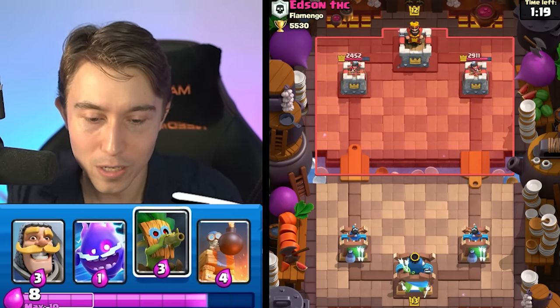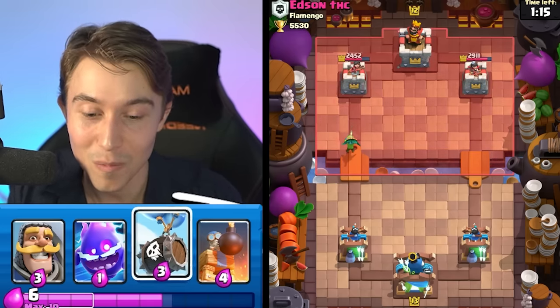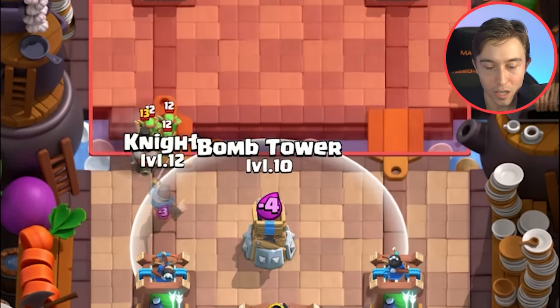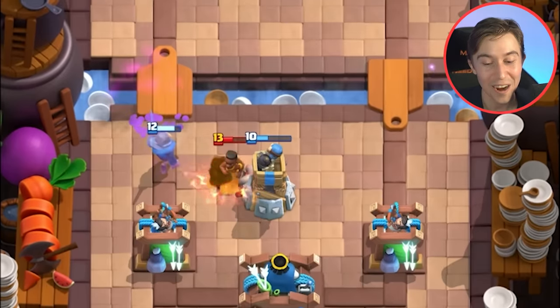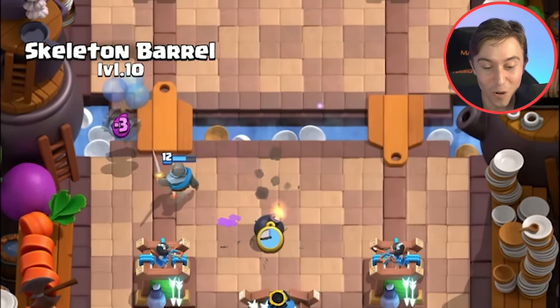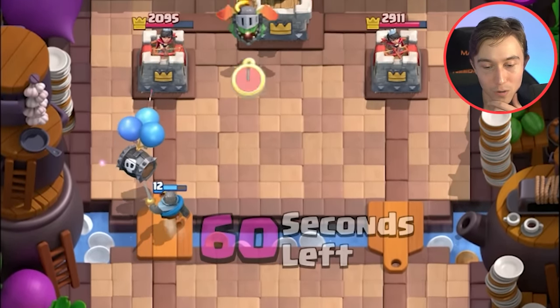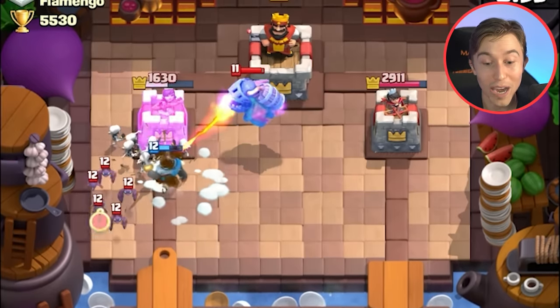I'm gonna go in for a Dark Goblin at the river — I generally don't like doing this, but sometimes it gives you cheeky chip damage you need. It fires so fast that even if the tower can two-shot it, it won't die that quick. I thought the Ram Rider was gonna come closer to my tower — did I drop my Bomb Tower quick enough? We're going for a Skeleton Barrel here. The Knight will tank for the Skeleton Barrel after it pops, which is extremely nice. Likely gonna go for a Snowball here to knock back the Inferno Dragon.